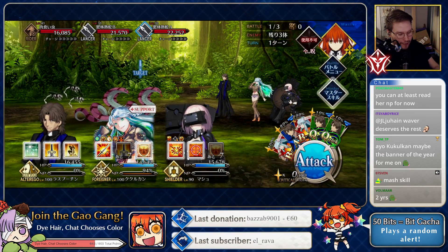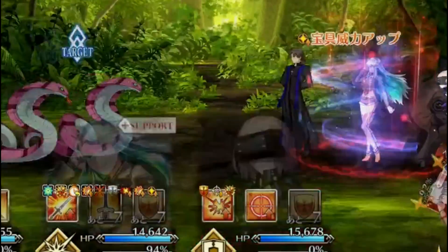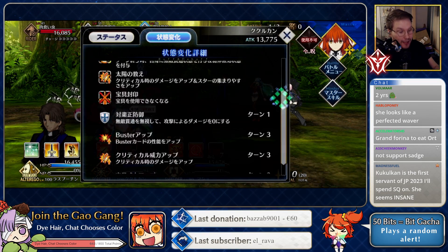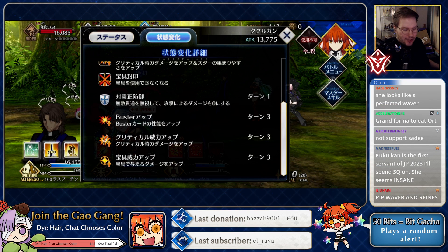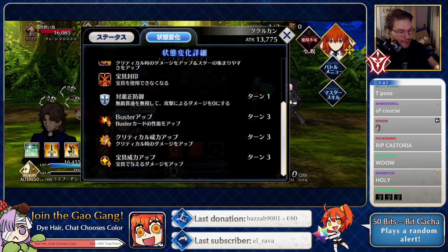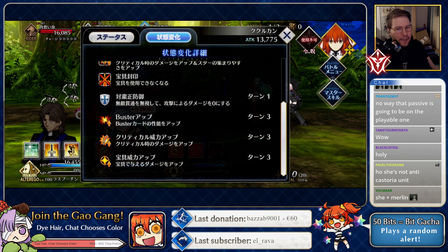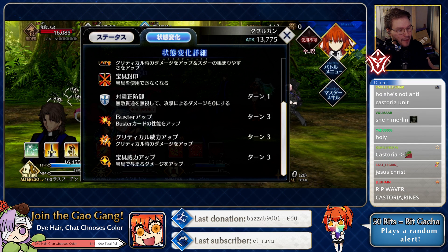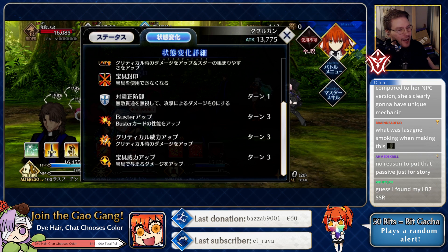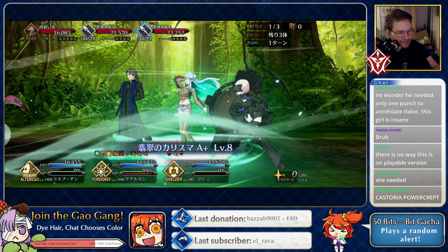Now I want to test — does it actually turn into special invul? Let's do this so we can get some stars. Let's see, I probably should have used it before all of her skills, but let's see — pay 10 stars. Wow, it does! I really wonder if that passive is gonna be on her playable version. So it's a one-turn special invul. It's not a hit-based one like Castoria — it just straight up converts invuls into special invul.